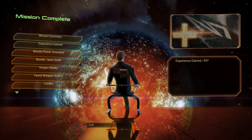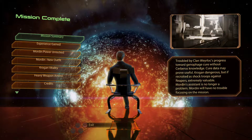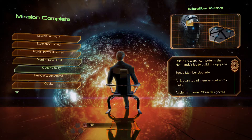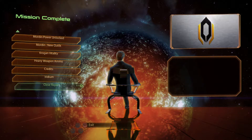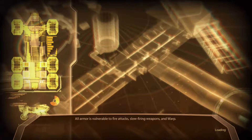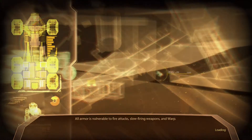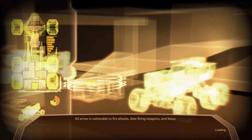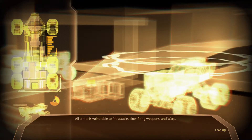Let's see what we have — we got more experience, a summary of what happened. It cripples an organic enemy — nice. A new outfit, some new items to use for research, which is really nice. All we have to do now is go back on the Normandy, talk to Mordin, then go talk to Miranda to see how she's doing, and then talk to Garrus to get his mission — then we'll end the video.